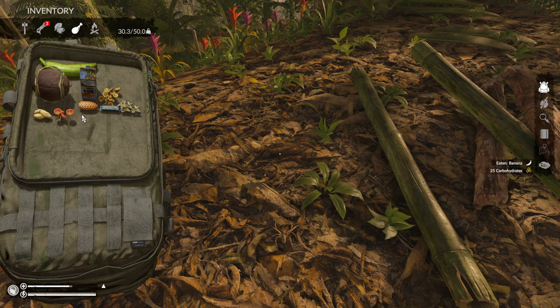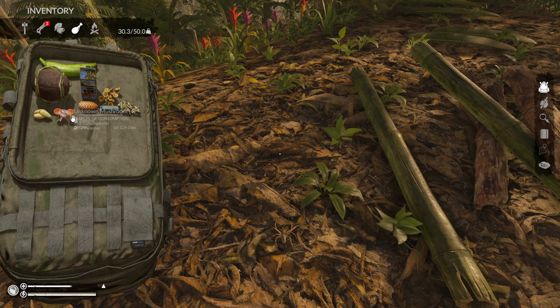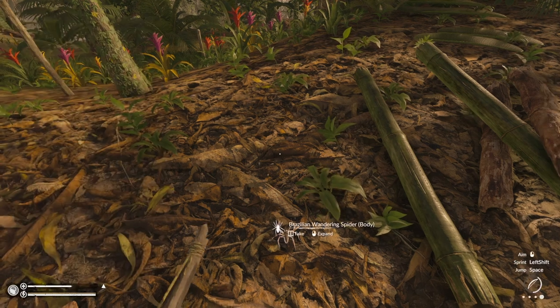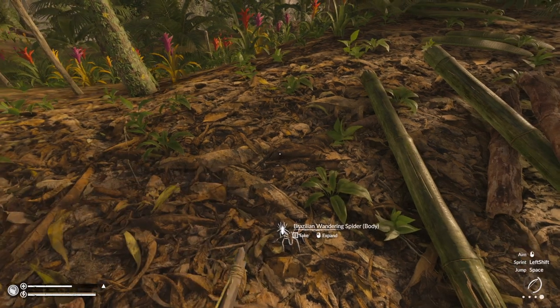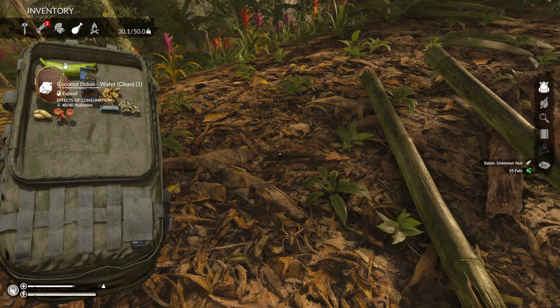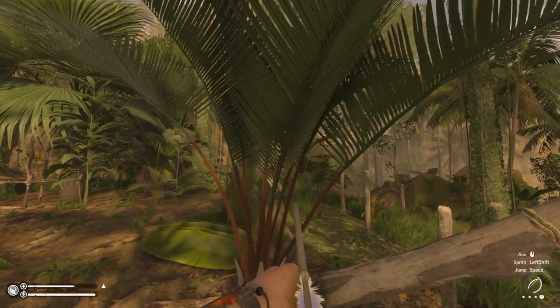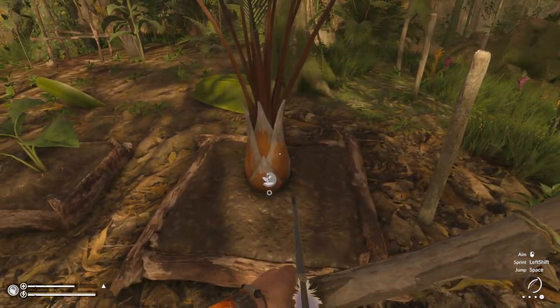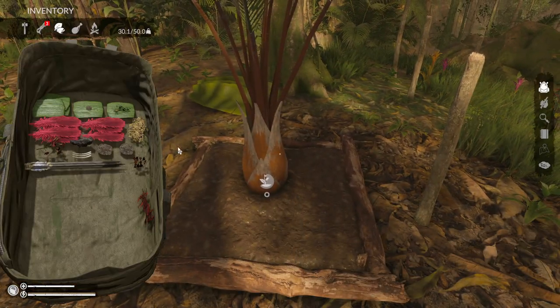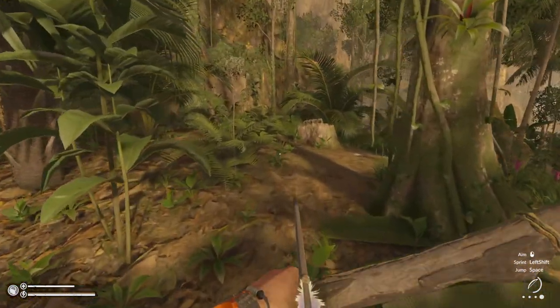I'm full on water here. Plus we've got the orange juice. These mushrooms are good because they fix parasites. We need fats and protein. Let's eat this nut — we'll probably find some more nuts along the way. This is an unknown nut tree, and this one's an orange tree. But let's go take a look at that cave.